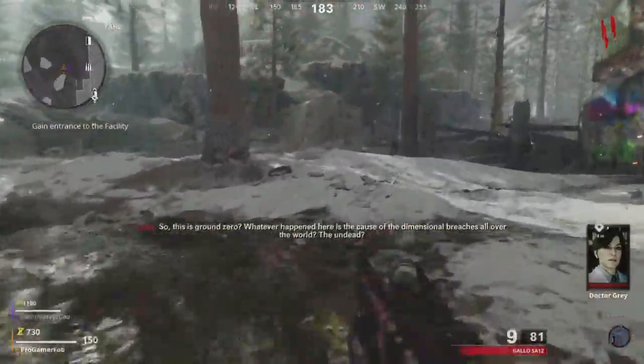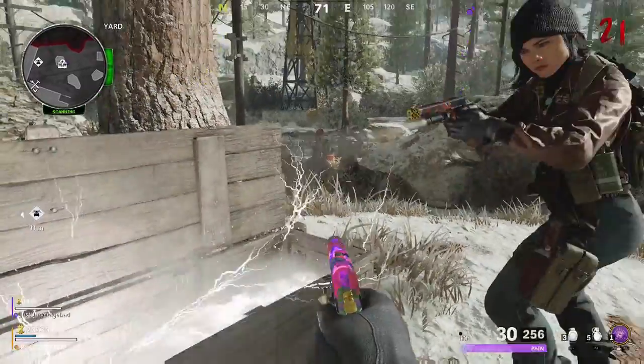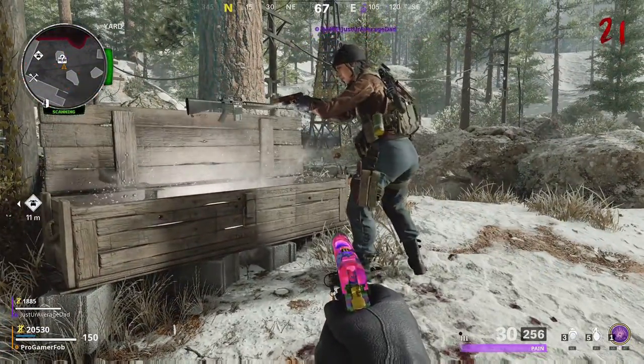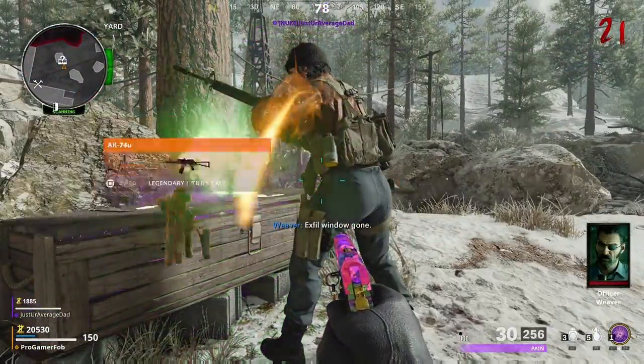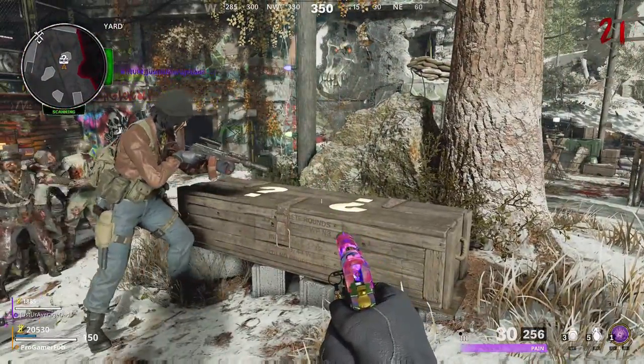Let's get right into the video. The first thing you want to do is obviously find the box location and then hit it. This is gonna be from his perspective and then from mine. When you hit it, he can't pick up the weapon, but when you knife it, it will glow green and then you'll be able to pick it up.